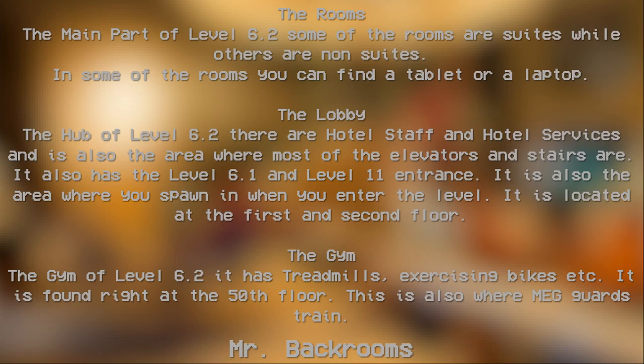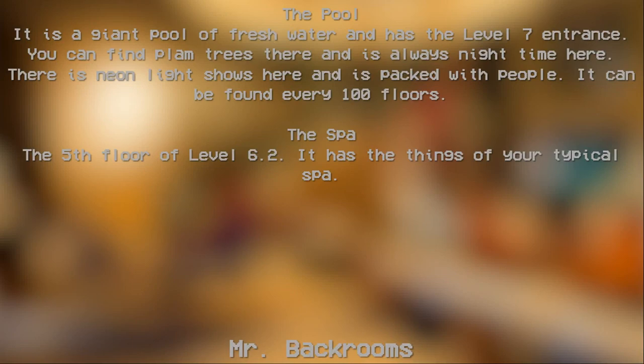The gym of Level 6.2 has treadmills, exercise bikes, etc., and was found on the 50th floor. This is where the MEG guards go to train. The pool is a giant pool of fresh water that has a Level 7 entrance. You can find palm trees here, and it is nighttime with neon lights and shows. It is packed with people and can be found under every 100 floors.